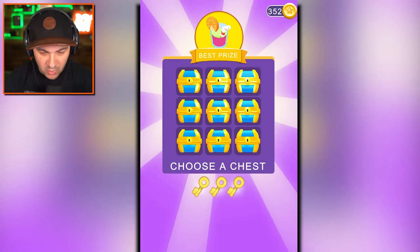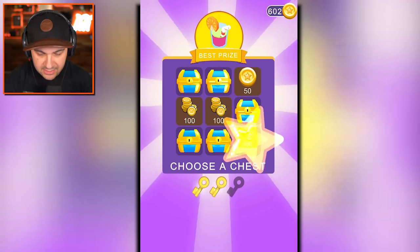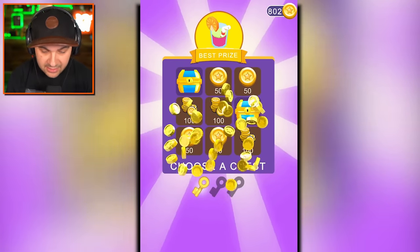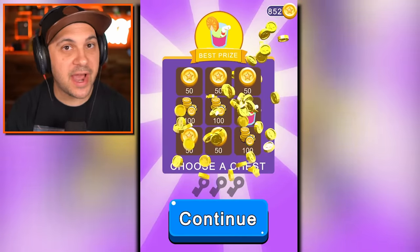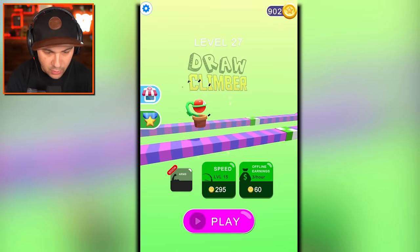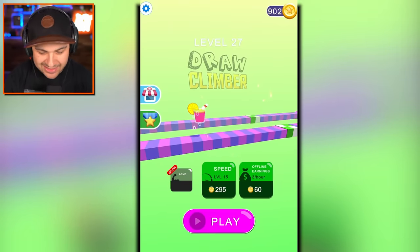I wouldn't mind a nice refreshing drink. Give me the ad. Alright, we got three more keys. Give me the drink. Well, we're guaranteed to get it. They're going to trick me into thinking I could have gotten it, but I actually couldn't have gotten it until the third time. Is this a new climber that we unlocked? It is - it's literally a drink. Okay, I like this a lot. Let's see what this guy is up to.